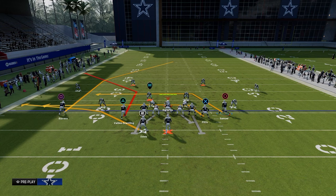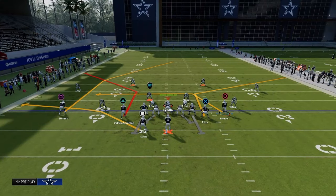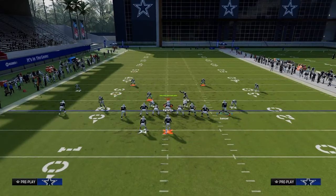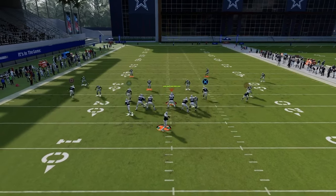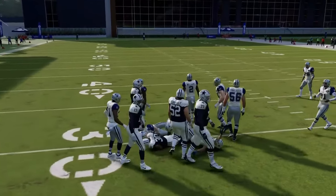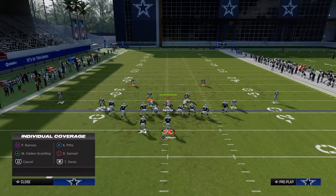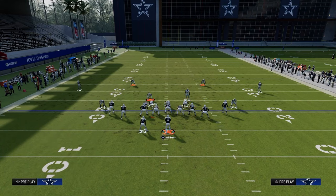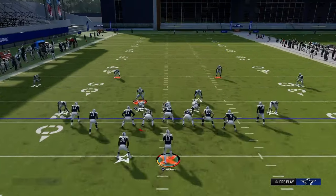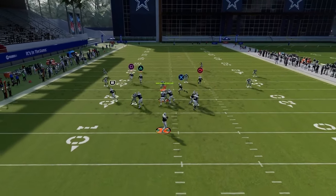We need something in the middle of the field, so use a running back Texas route with a flat route. The running back Texas route pretty much has to be usered — you see how it gets underneath the zones. They'll have to really commit to taking away that running back Texas route. A lot of people will jump at it quick with their user, and that's really all you need — a little bit of action on the user.